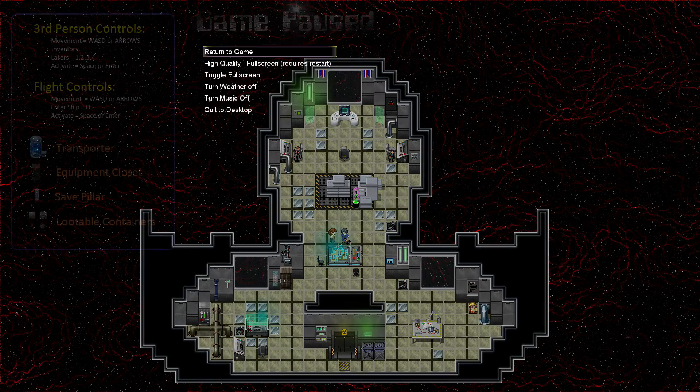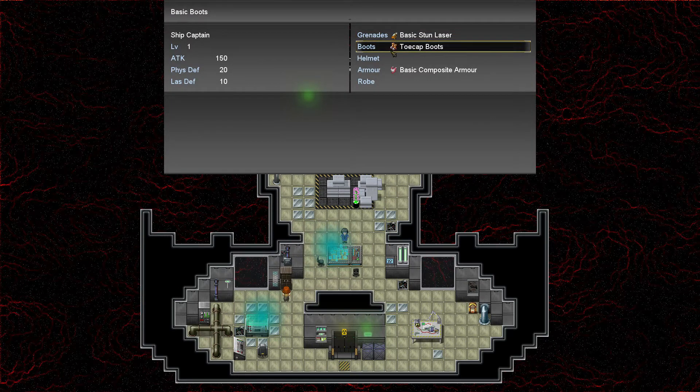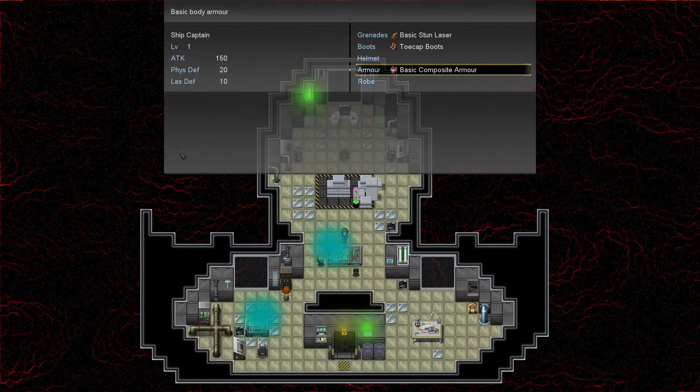Who are these people anyway? Can I right click on you? Activate space or enter. Enter ship. Little containers, equipment closet, transport. I've just been clicking on things. This is my closet. This is all stuff I'm wearing I think. I don't have a helmet and there's no helmet to put on. We need to dock at that station - head over to the main console and fly the ship.